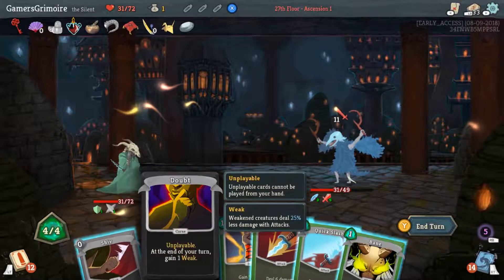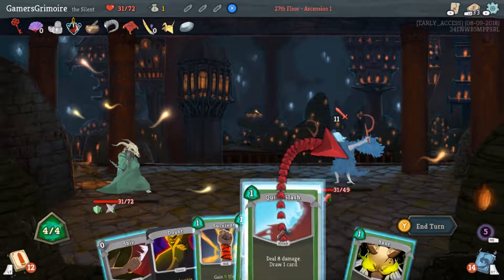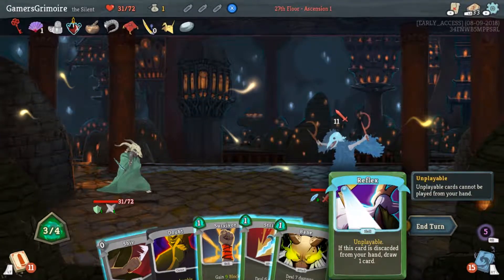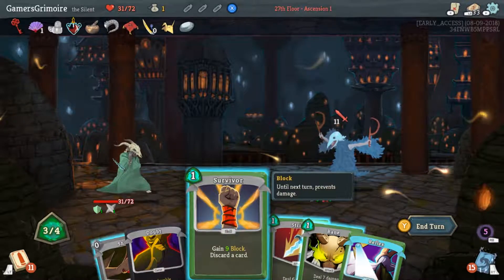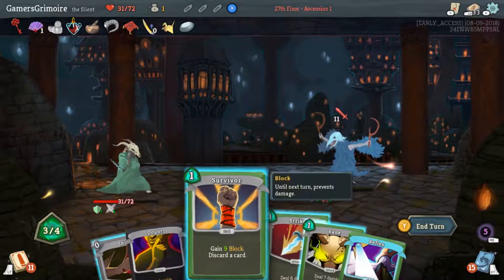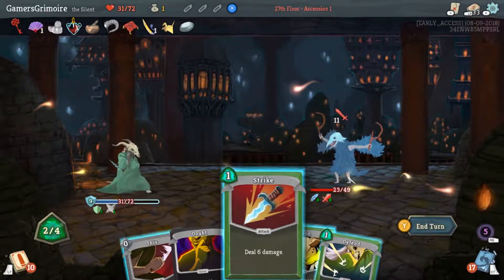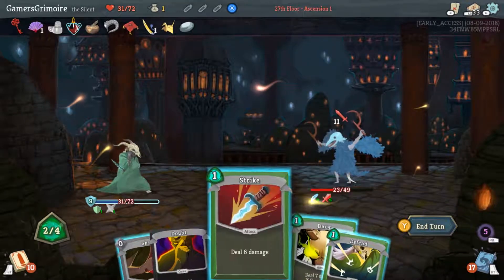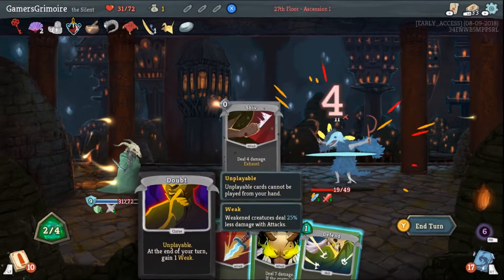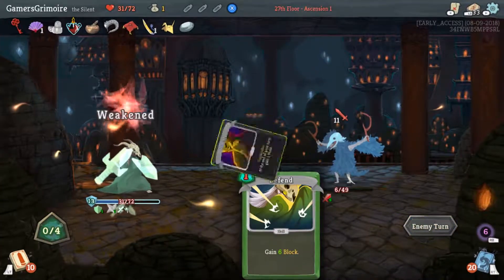The guy in the front was poisoned. I want to keep the Weak — use Survivor to discard Reflex because it's a free redraw. These draws are garbage. Just go all your attacks on him: Shiv, Shiv, Bane for base value — Bane's just a better Strike at this point.